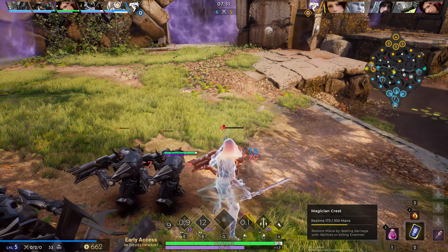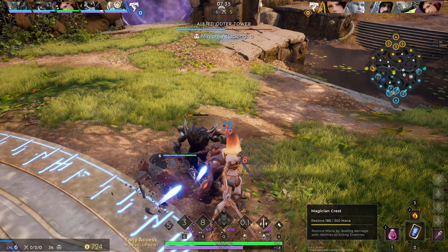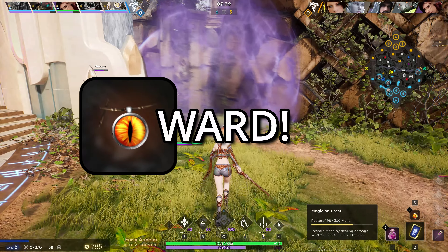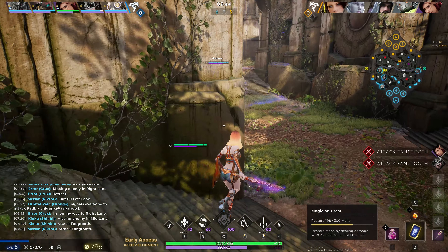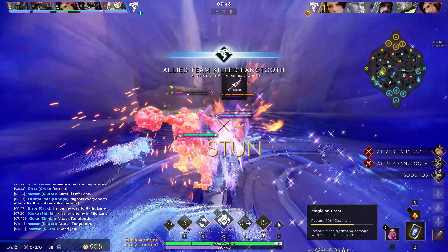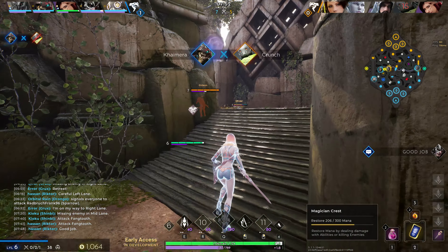Once you're in another lane, only stay for long enough to secure a kill or force the enemy to retreat. Don't stay in another lane for too long — the longer you do, the more experience you are stealing from that player and the more your lane is left unguarded. Return back to your lane or base and reset your tempo. And don't forget to ward.